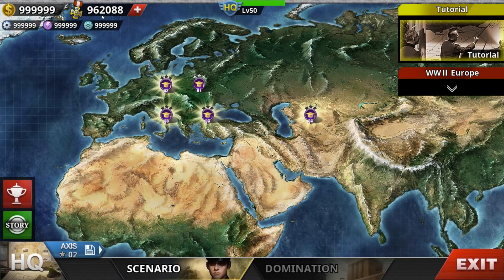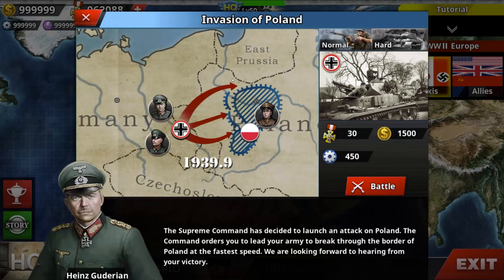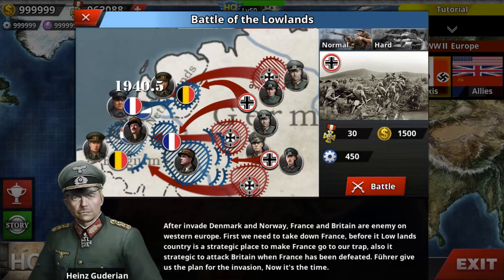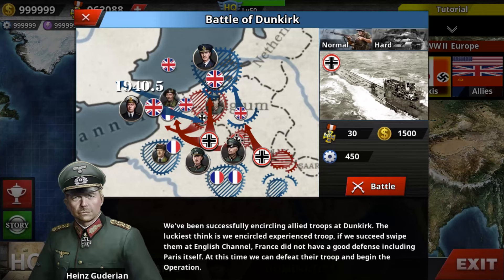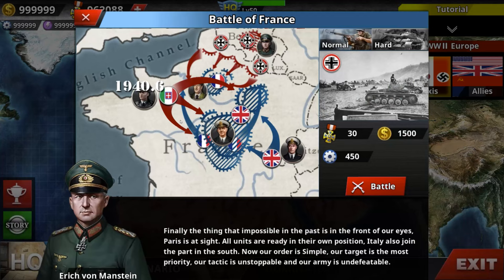For World War 2 Europe, you will have the Axis and the Allies. Right now you are doing the Axis. You can see the Invasion of Poland, the Opposition of Rosenberg, and the Battle of the Lowlands. We've seen that already. Battle of Dunkirk, also seen that. Battle of France, which is the Fall of Vichy France.